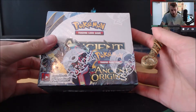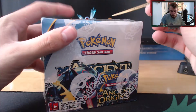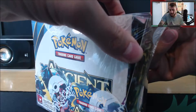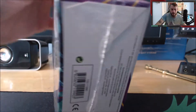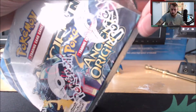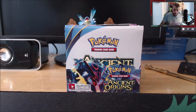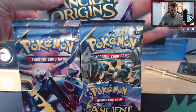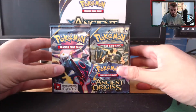We have the Pokémon Ancient Origins box here and we are going to open that right now. We're going to use the sacrificial knife to pop it open — we want to keep this relatively intact if we can. Easy peasy. There is the beautiful booster box. Each month I'm going to try and get at least one booster box to open, although this month I bought two — but it is the start of my collection.